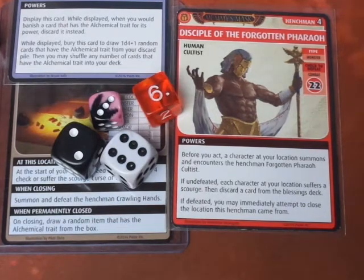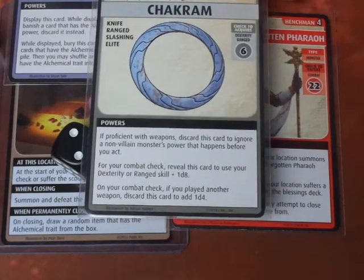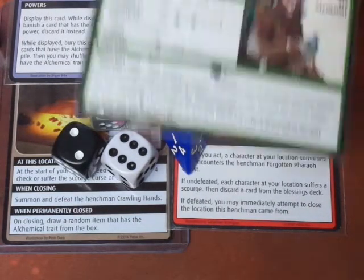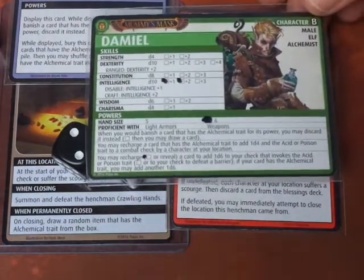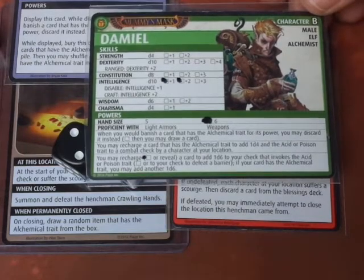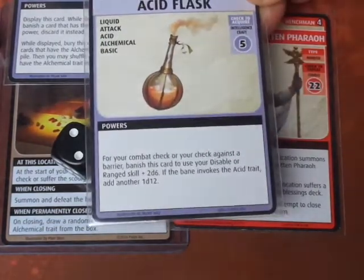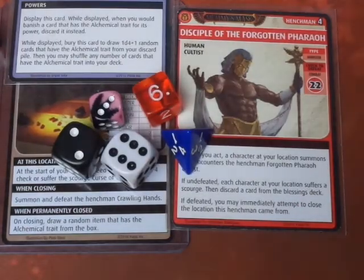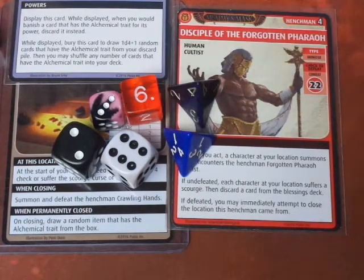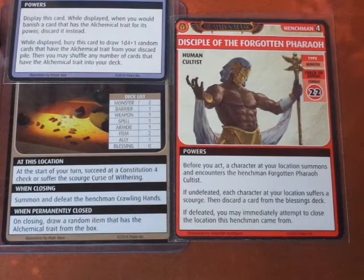We're going to use the Chakram — since we played the weapon of the Fire Lance, we're going to discard this card and add another d4 to the check. Then we're going to use Damiel's power, which says you may recharge a card with the Alchemical trait to add 1d4 and the Acid or Poison trait to a Combat check. Fortunately, Damiel has the Acid Flask, so we're going to recharge it to add another d4. These are the dice we're rolling and we need to get a 22 — it's going to be a stiff fight.